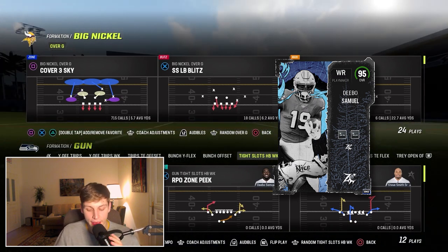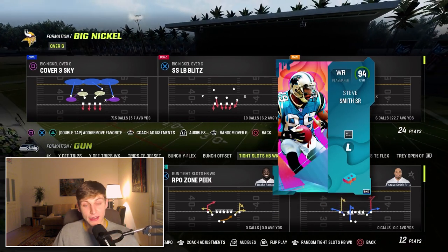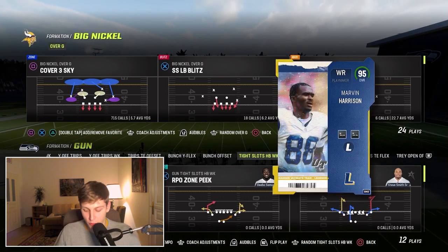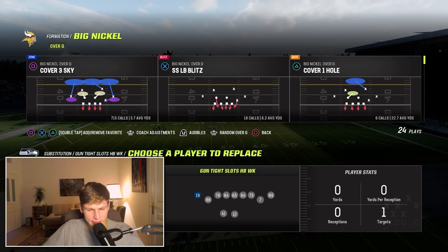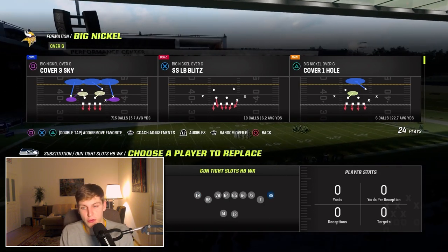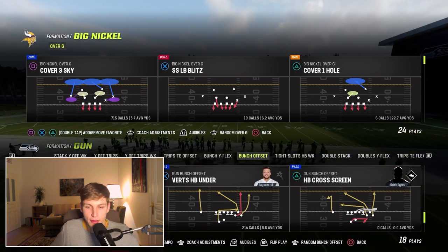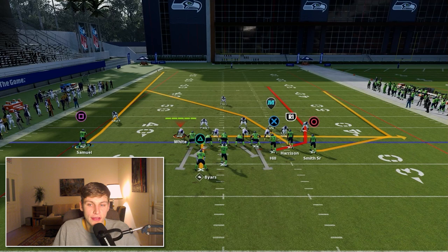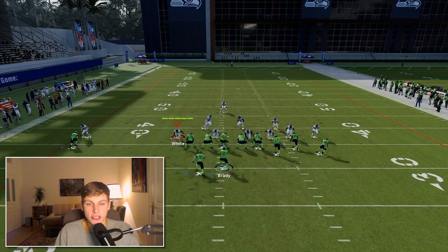CD Lamb had zero AP Short In Elite and two AP Short Out Elite — and I'll tell you why Short Out Elite is good in a second. Plaxico Burris had Short In Elite for one AP, and Herman Moore had Short Out Elite for two and Short In Elite for one. He set it up so that CD Lamb and Herman Moore were at the outside receiver positions — that's where you want Short In Elite and Short Out Elite.